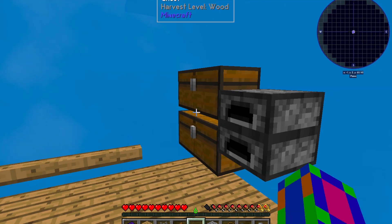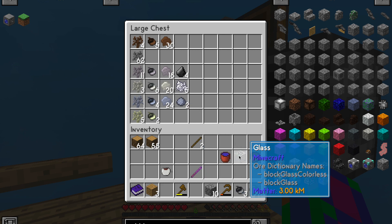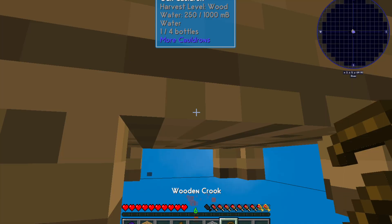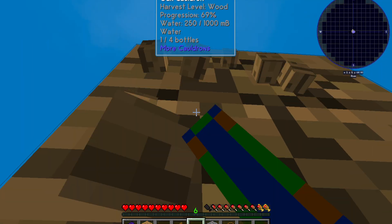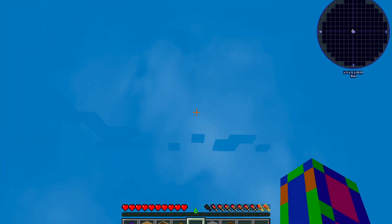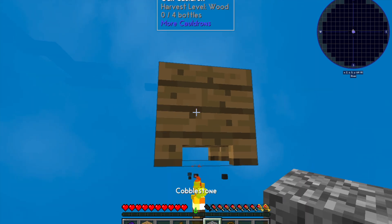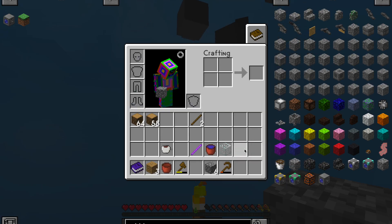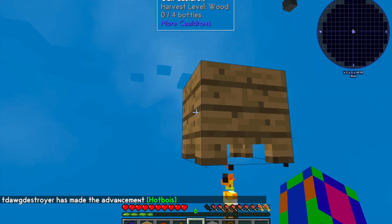Okay, so I just crafted all the cobblestone I'm gonna need, and now I'm gonna go get some lava. To make lava, I have to put a cauldron over a torch and then put 4 cobblestone in it. So I just have to replace this because it has water in it right now, and then I'm gonna use my cobblestone to make the lava. Oh, it's on fire — shoot. Let me put that out. Let me just get the lava, and there we go.